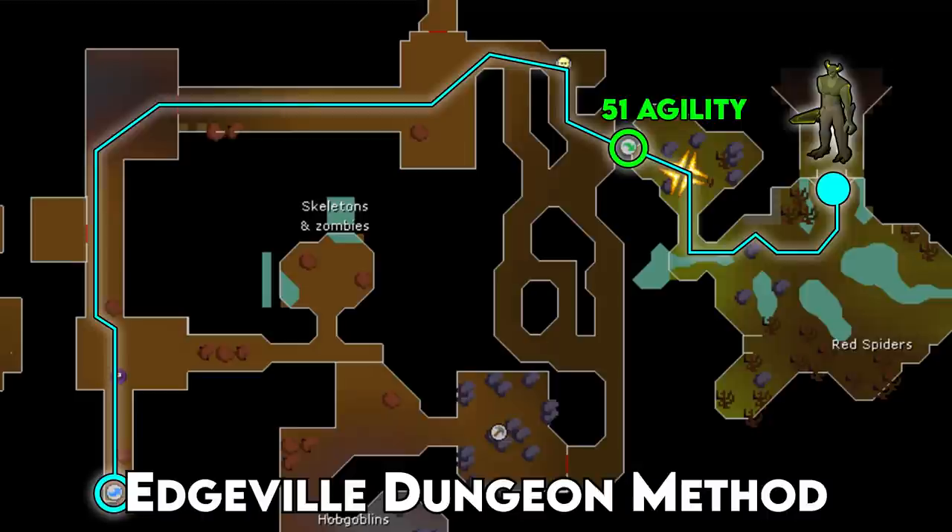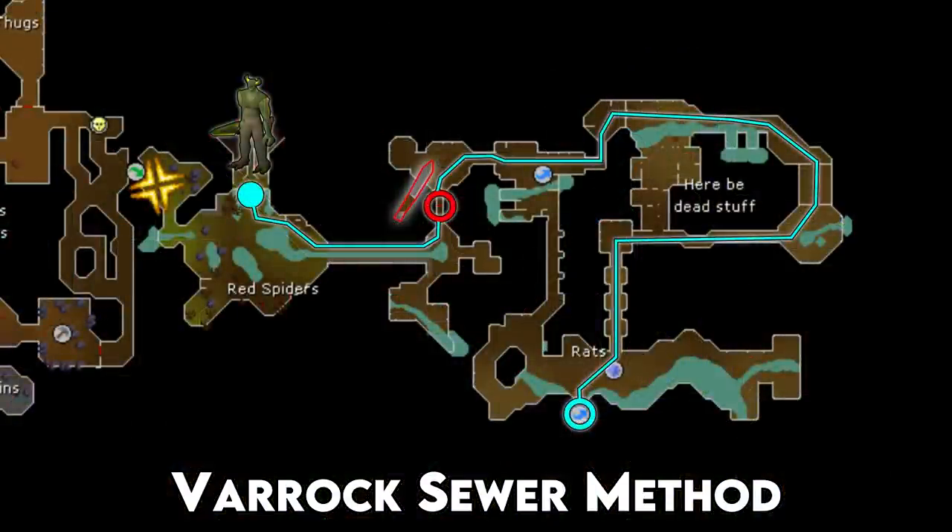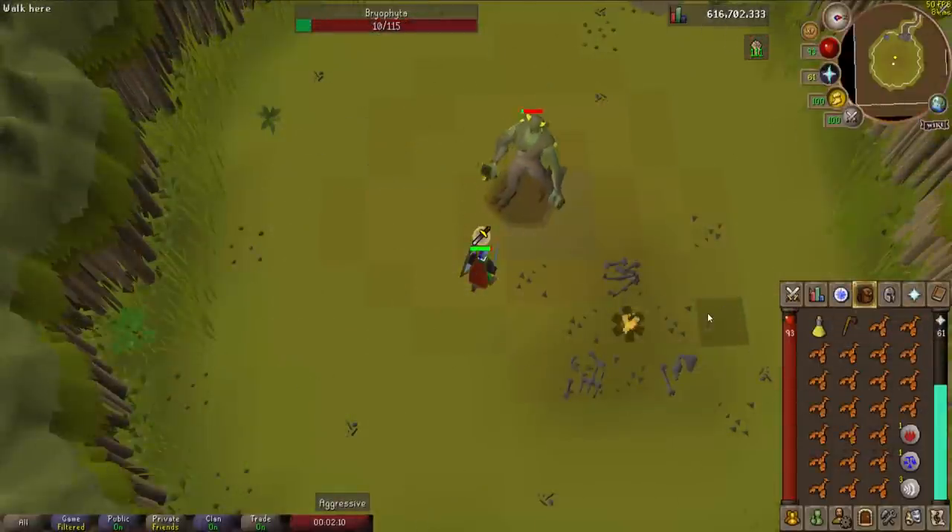For free-to-play players or those without the agility level, teleport to Varrock and run northeast to enter the Varrock sewers on the eastern wall of the Varrock palace. Make sure you have a slash weapon or knife to cut a spider web. Run north through the tunnel, head east, then northwest through a couple of doors, continue west, cut the spider web, follow south and west past the red spiders and moss giants — Bryophyta's lair will be just to your north.